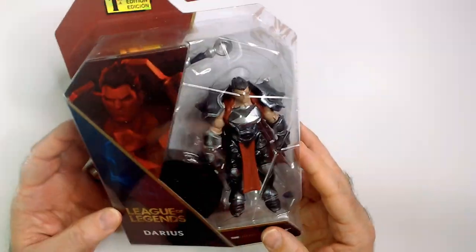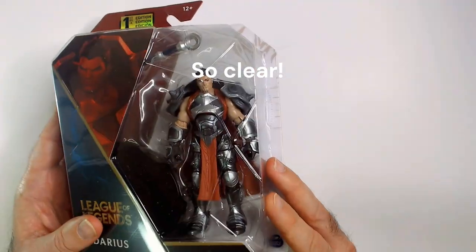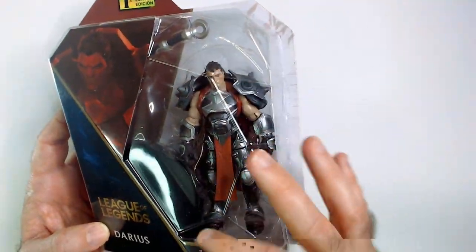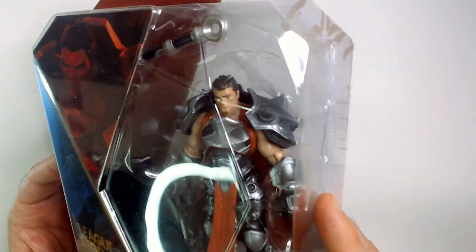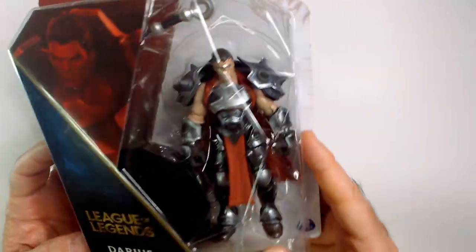This is the smaller one — I think the four inch, versus what you saw with Zed, which was like the six inch figure. It has a cool shattered effect on the box. Cool armor there.